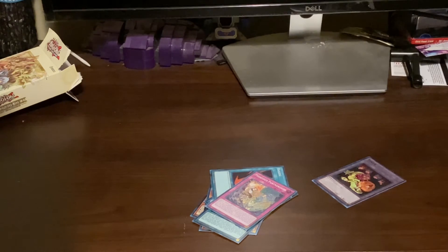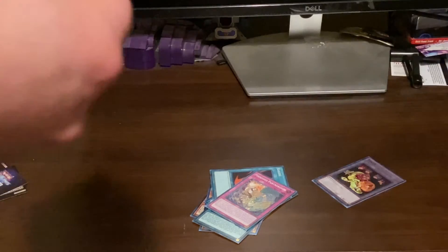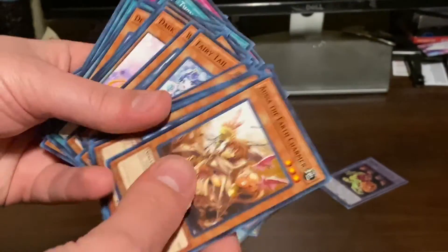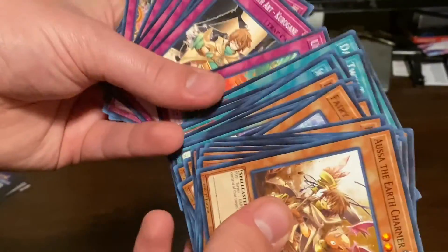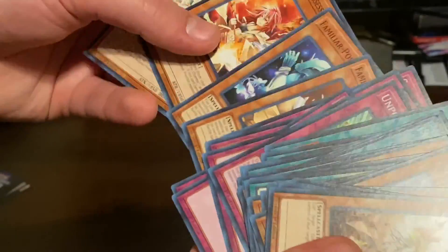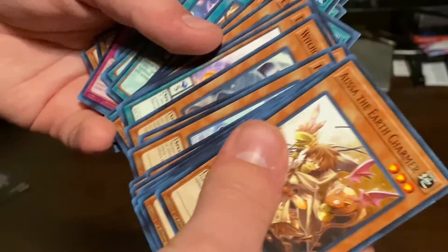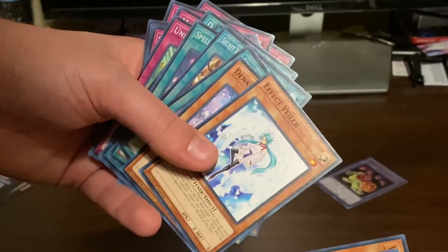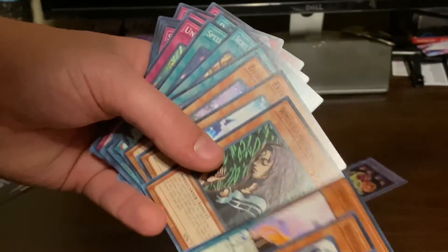This deck actually didn't come with any extra deck cards — that's something you kind of just build out yourself, since you've got all your spells, your traps, everything. You even actually get some stuff that isn't even Spirit Charmer-specific, just stuff to build around.